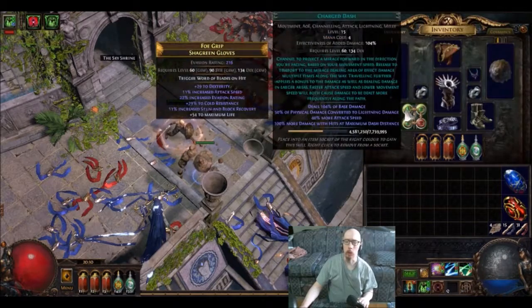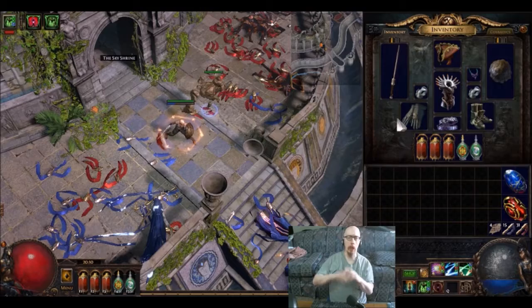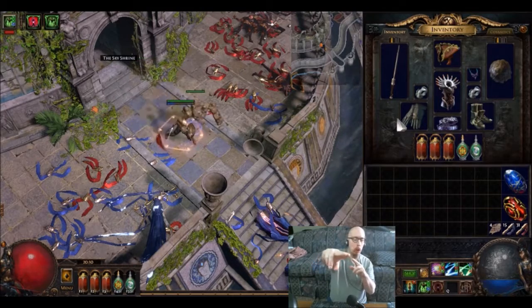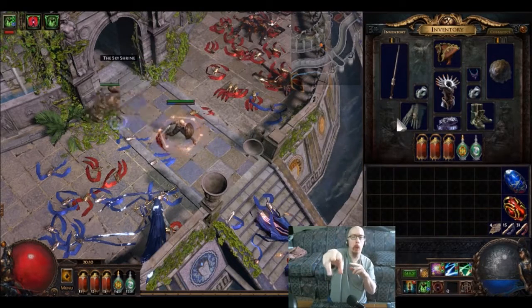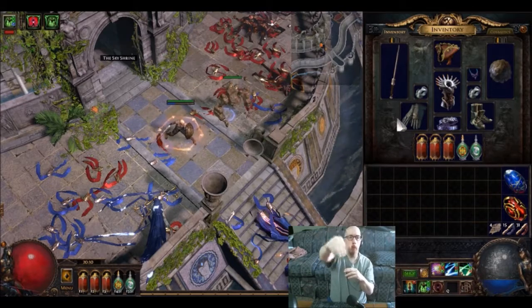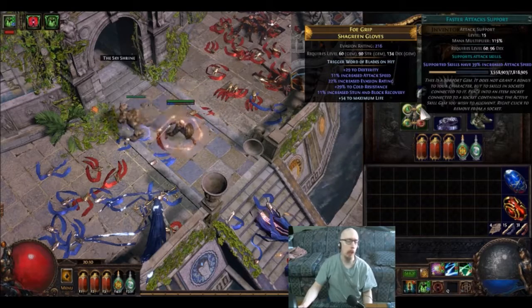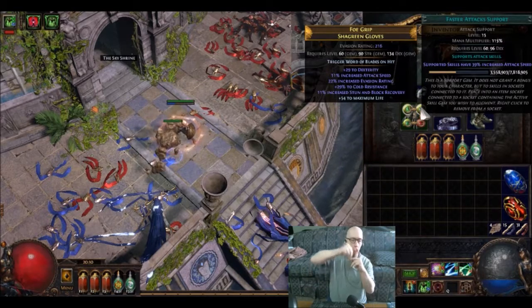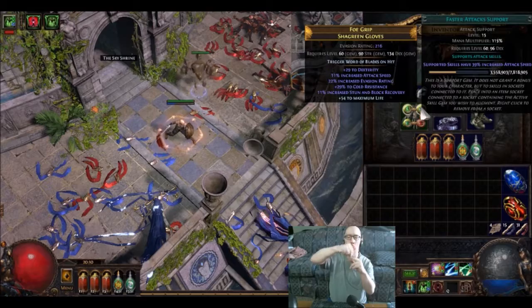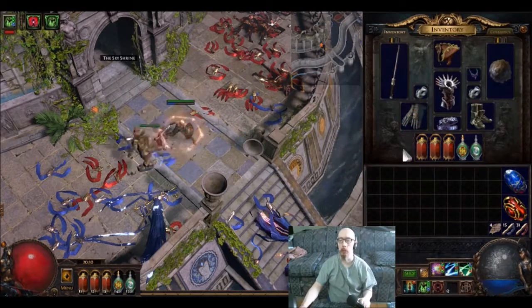Faster Attacks — in case you're curious as to why I have that on there — I think the way Charge Dash works, it's a channel. It'll project an image of where you want to go and then you'll teleport to that point, dealing damage along the way. Faster Attacks means you do 39% more attacks going from point A to point B. That's why I have that in there.